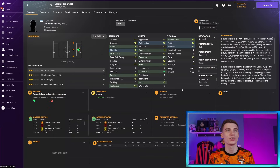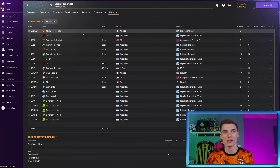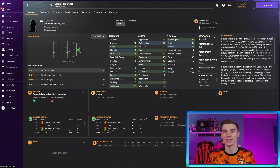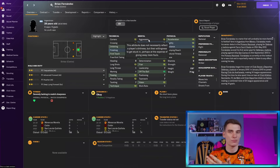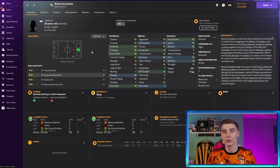One of my favourites on this list is Argentinian 28-year-old Brian Fernandez, who spent most of his career in Argentina then went to Mexico and is now available as a free agent. Physically he is quick and agile, mentally he's pretty well-rounded, but it's his technicals where he blows me away for a free agent — 15 finishing, great first touch, dribbling all at a high level, passing, technique and vision combined with set-piece ability and the ability to cross. I really do think Brian Fernandez is a Premier League quality striker. As a free agent you really can't go wrong — he's got so much talent and he's going to cost you nothing.